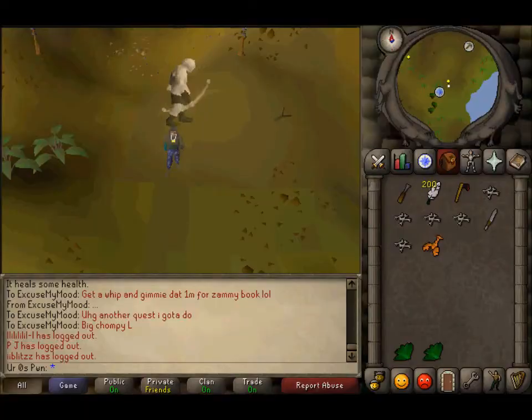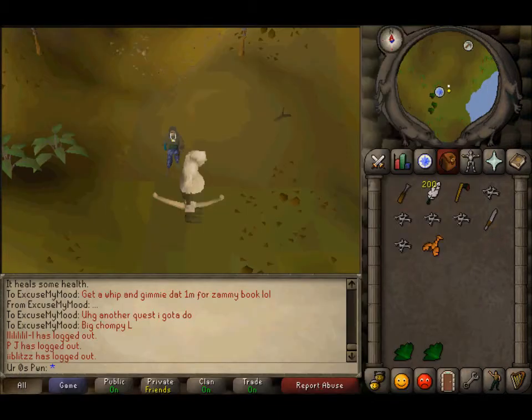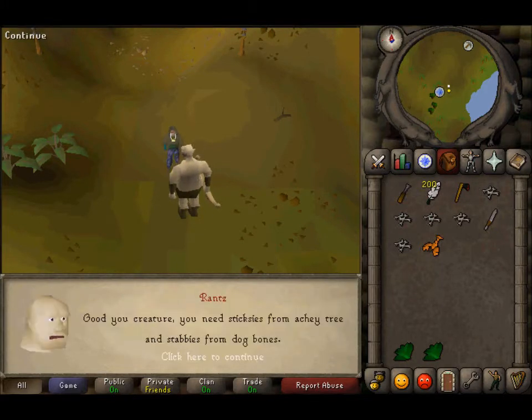To start this quest, you want to come over to right in the corner over here — this is where you start the quest. The best option is to use a Dual Ring and then run all the way over here. You want to talk to Rantz, and he'll be like he wants you to make Stabbers, and you'll say okay.